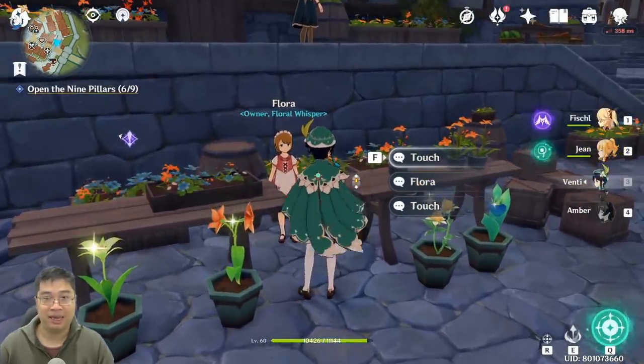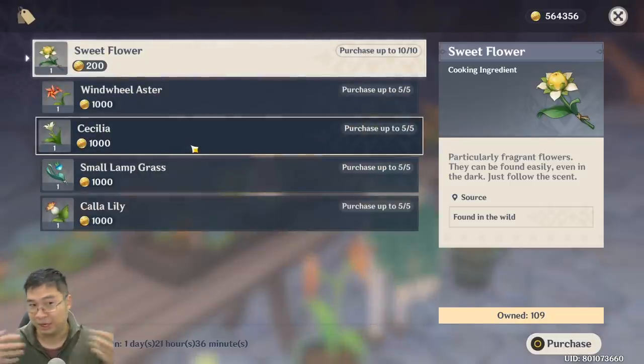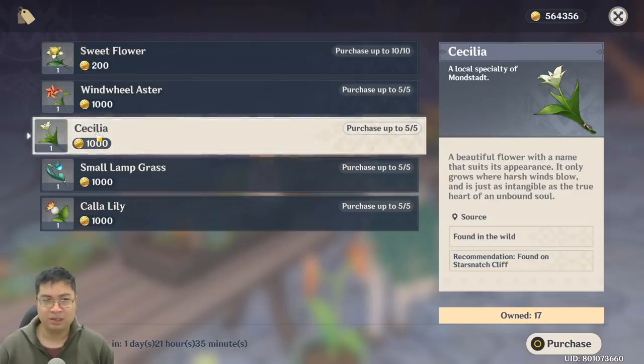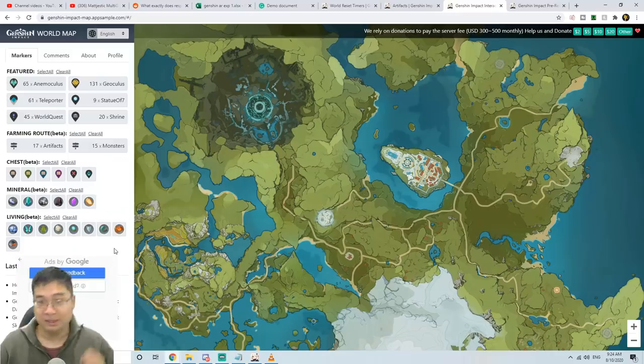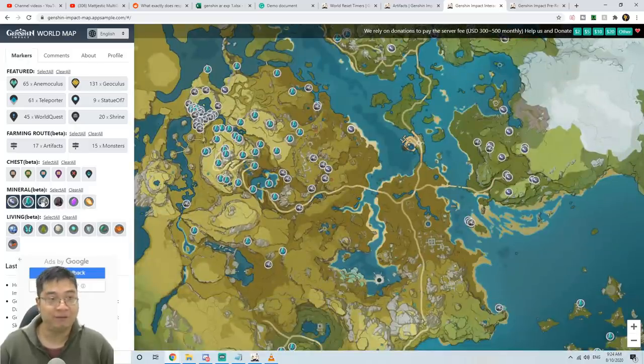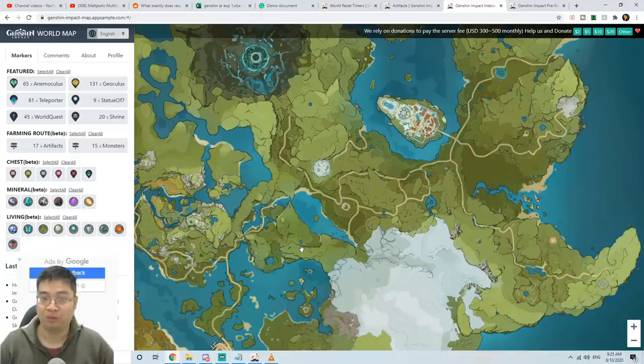Similarly, in Mondstadt there's a small flower shop — this lady sells quite a few flowers useful for character ascension or food making. Keep in mind though, I can find a lot of these flowers in the wild and she's selling them for about 1,000 mora each, so do not buy them if you know where to find them. There is also an interactive world map website that shows you where to find any resource — you can highlight crystals, minerals, or flowers on the map. I'll attach a link in the description, as it's very helpful and lets you find minerals instead of purchasing them.